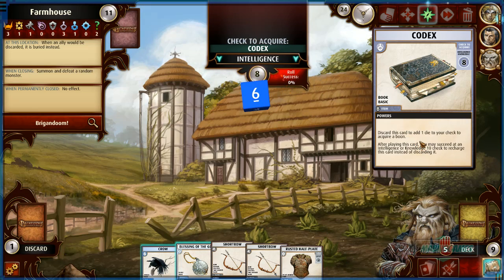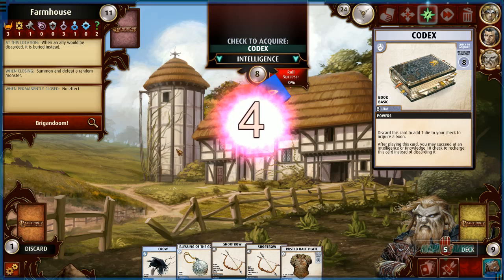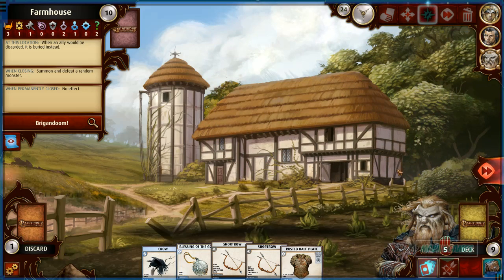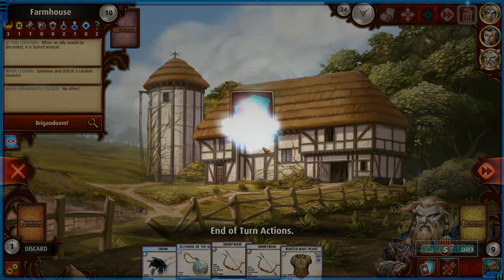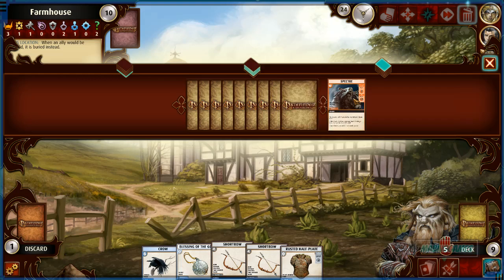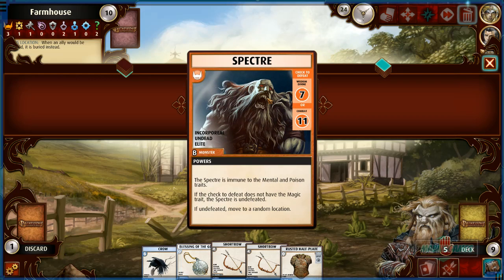Codex — discard this card to add one to require a boon. Zero percent chance, I don't really want it anyway. That's a fine turn. Next card — it's a Spectre! The Spectre is immune to mental and poison traits. If the check to defeat it does not have the magic trait, the Spectre is undefeated.